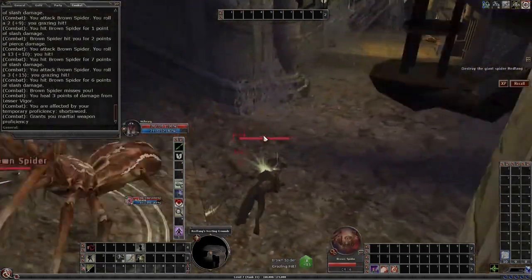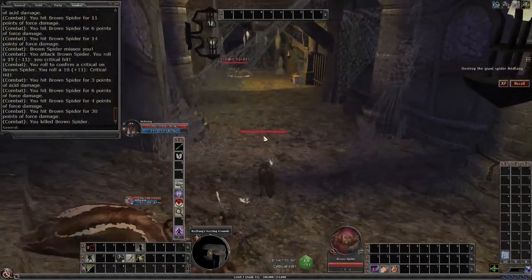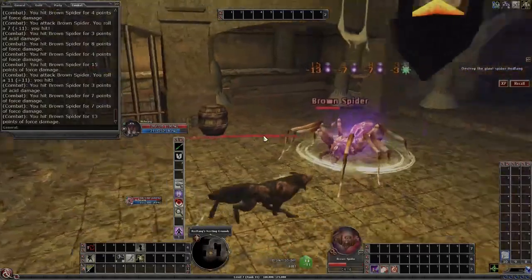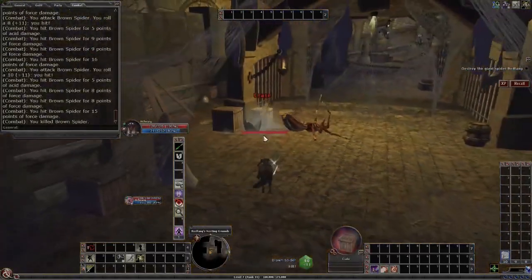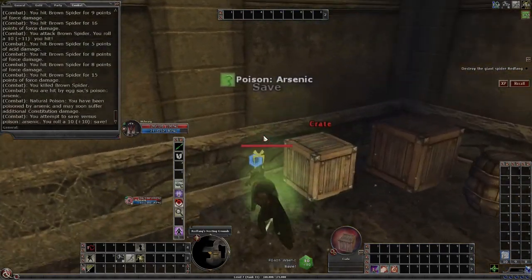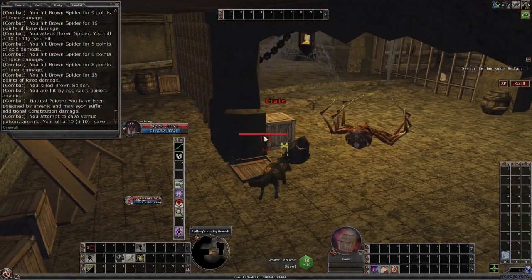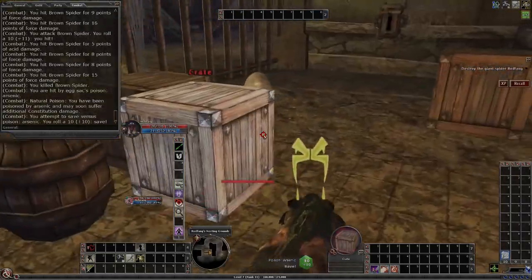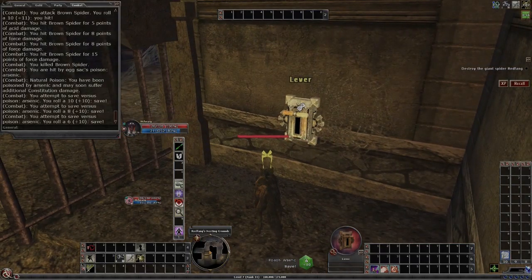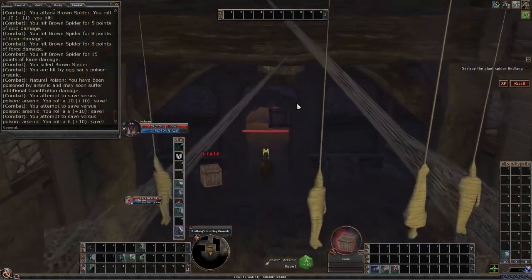I don't have a sword in my hand — there it is. Since they made the changes to the fey sword, it disappears every time we change an instance. Let's see if we have any poison immunity. We do — as a druid, we have venom immunity, but it doesn't look like I have it yet because I shouldn't have that poison over my head. Not worried about it because I'm pretty sure we'll probably make the save.